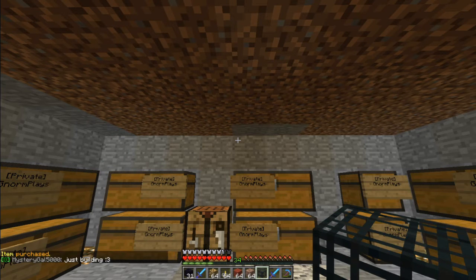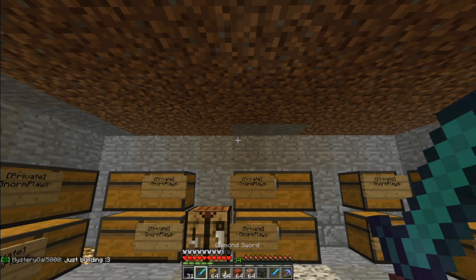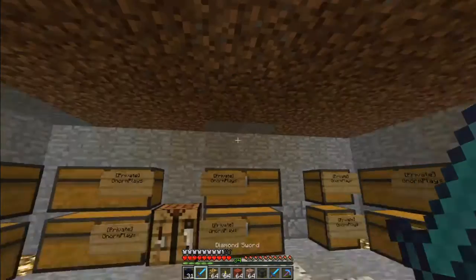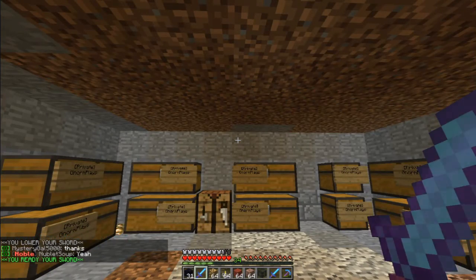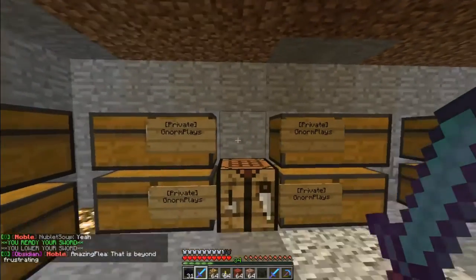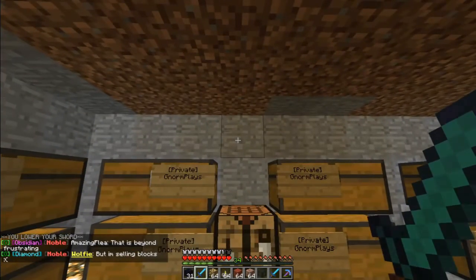Now we're going to go through exactly how to sell something. So for example here with the Auction House, you can only have a total of five items in the auction at a time. Once you put it in for auction, that item stays in auction for 48 hours. After the 48 hours, if no one has bought it, it goes into your cancelled or default item area, which you can then retrieve.